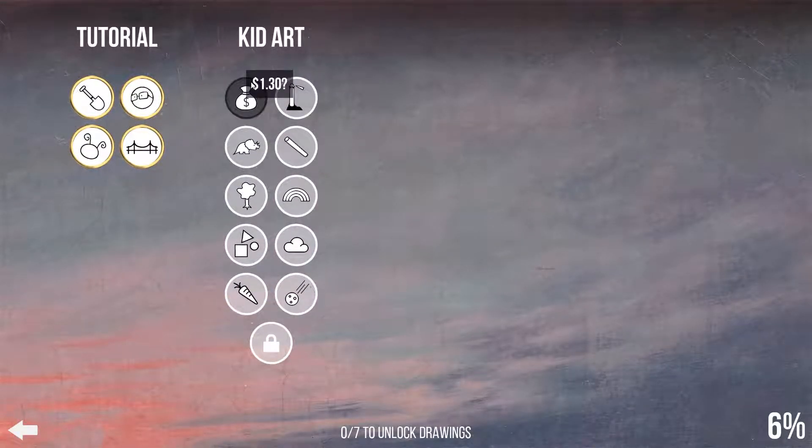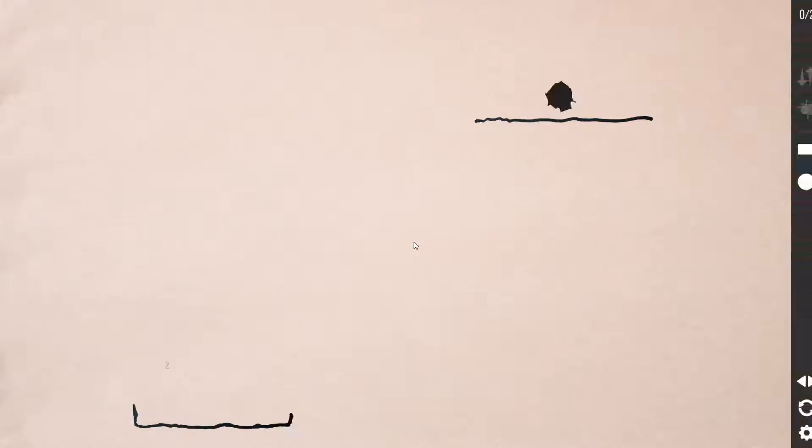Okay, we unlocked kid art — change level, here we go. Upside down kid art. One dollar thirty. Save two inklings — oh my goodness.